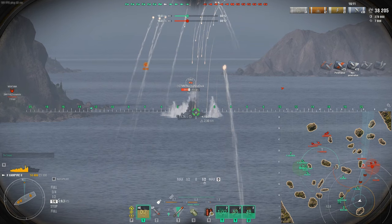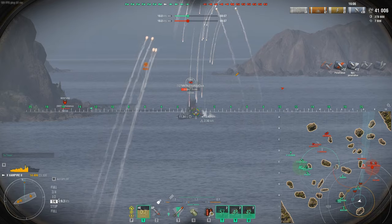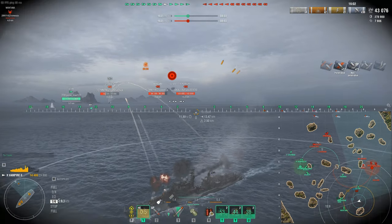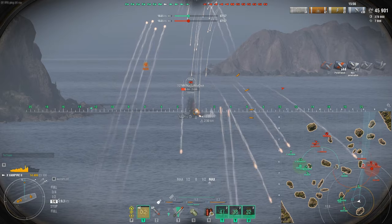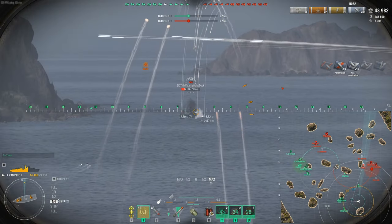In the fourth row of the commander build, I went for the range mod — I said screw concealment. You don't need it because I've got a 6.5 concealment with this build, which is kind of like the Druid. Here come the torpedoes — that's why popping hydro in smoke is very important, along with driving away from threats. Putting the range mod in, no concealment needed — 6.5 is decent enough for what we're doing here with long-range shooting.